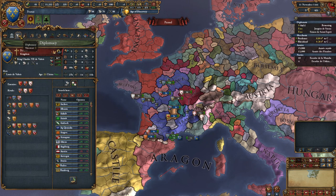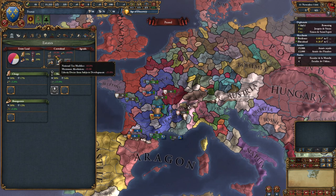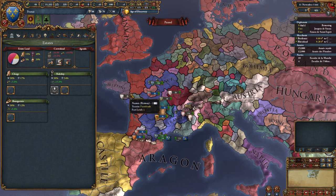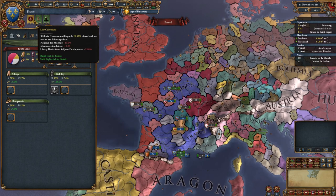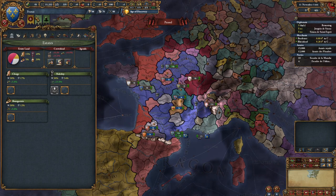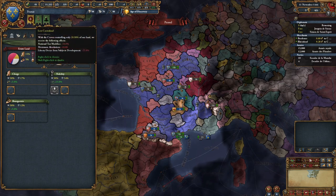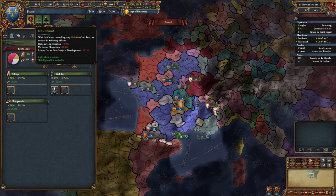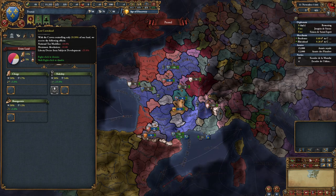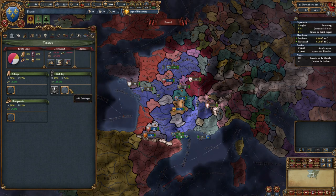It looks like clicking this opened up the far right estate tab - shortcut K apparently. We're getting some red modifiers here: our crown land is too low. The estates are kind of a mini game within the game. It is warning us - in yellow, not red - that we're taking some penalties because our crown land is too low. Our crown land needs to be about 30% right now, but it's at 29.99%. There's actually a button to seize crown land from the estates.